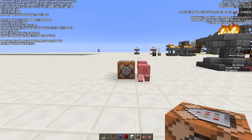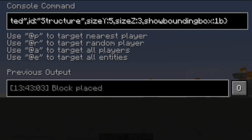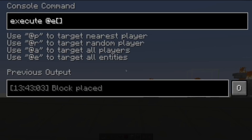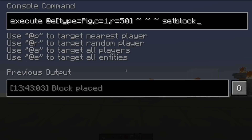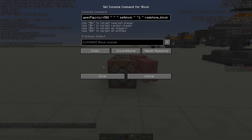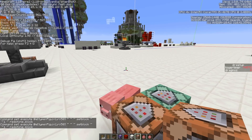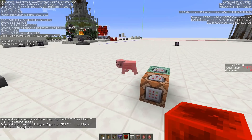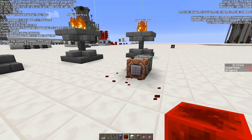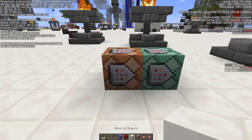Let me quickly change the direction so it's pointing this way, then add another block and change it to a chain command block. I'll use the same execute command again — execute at e, type equals pig, c equals one, r equals 50 — and this time use setblock one block higher to place a redstone block. Set this to chain and always active. Now every time I activate this, a tower will spawn.